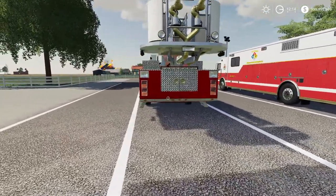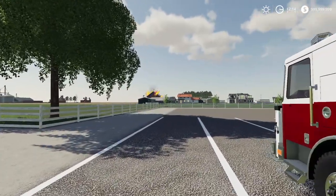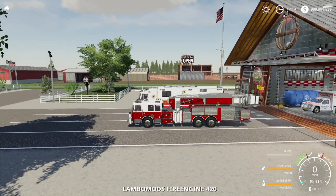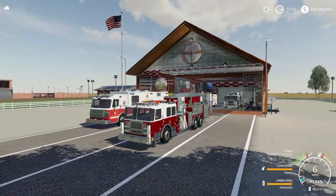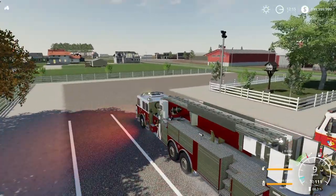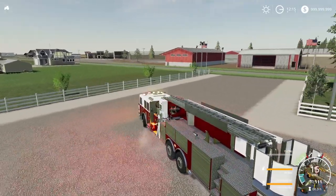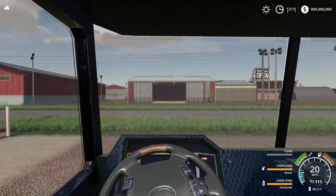We are responding to a fire — this is a very big structure fire and you can see it from here. It is actually one of our neighbors, which is crazy. Very unfortunate. Hopefully, due to how close we are, we can take out this fire without too much damage to their house. Let's get moving — turn this on, turn on the lights with our home button, turn on the siren with our right mouse button, hold that down and drag.